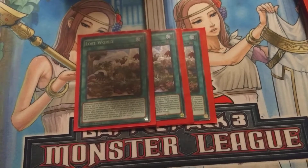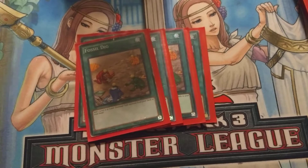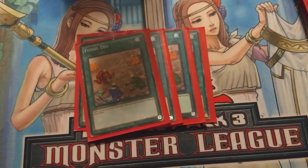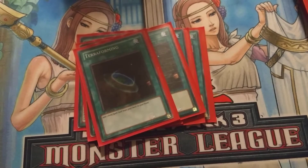Next spell that we run, Triple Fossil Dig, to try to get any of the dinos we need and search our dinos as quick as we can. Then we run Double Terraforming just so we can get Lost World quicker.